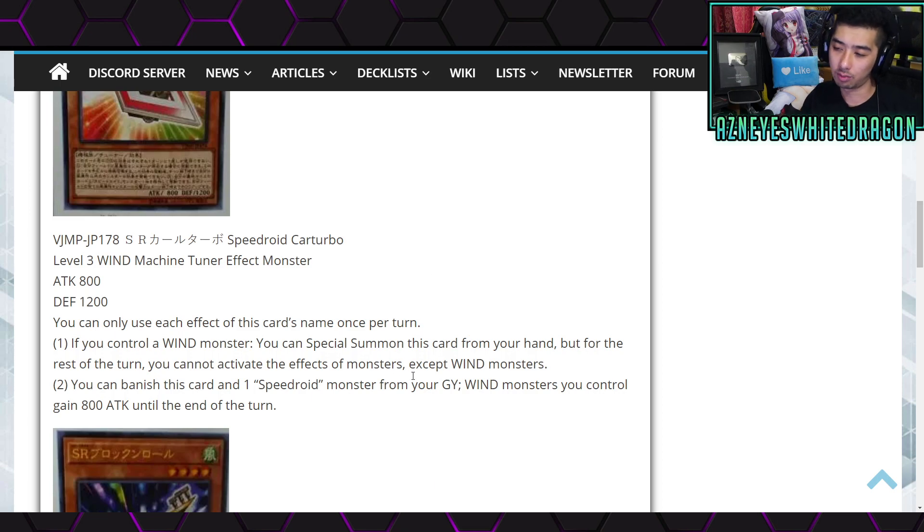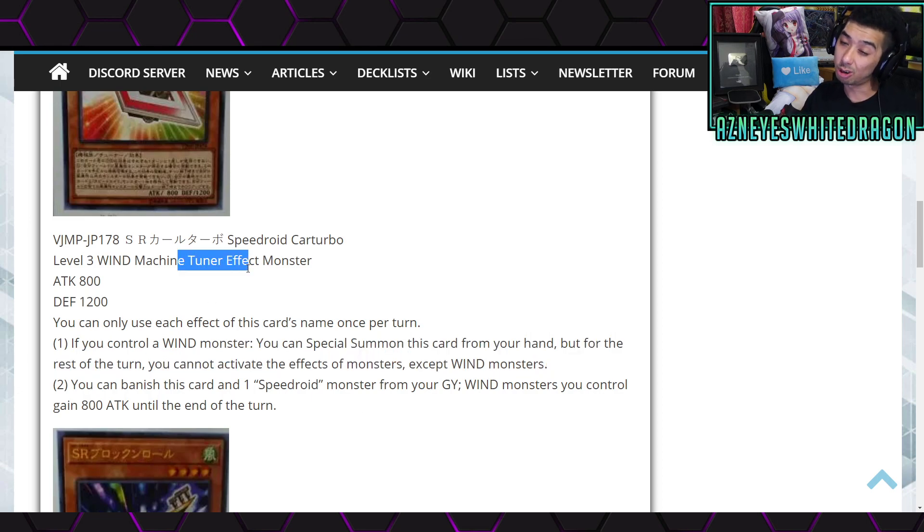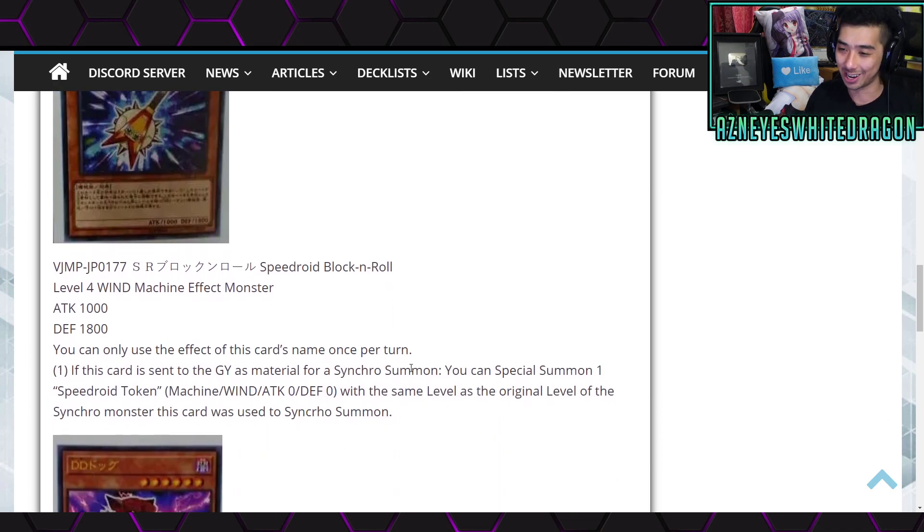That's just another free special summon from certain archetypes and you can still make a lot of cool things. What's interesting is it doesn't lock you to only summoning wind monsters — it only means you can't activate the effects of non-wind monsters, so you can still make other things potentially. I think that's really cool, and it is also a tuner so that definitely helps out quite a bit. But for the most part if you're really gonna synchro with it, most people are probably making their draw-engine synchros anyway, and at that point you probably wouldn't even want to play that card.